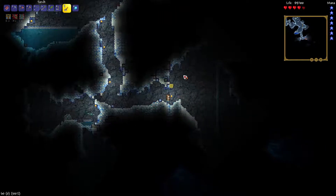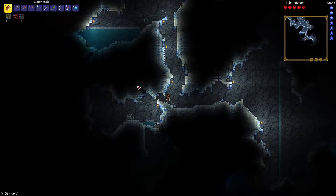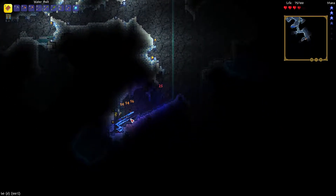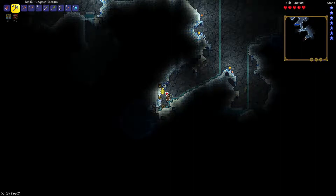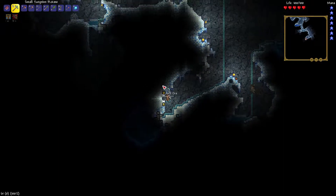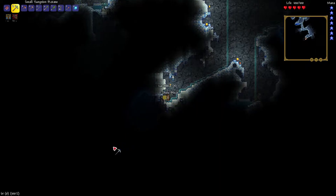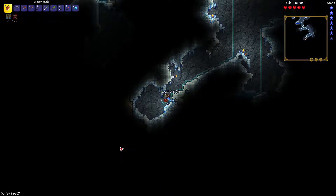I thought I saw a life crystal but I didn't — no idea why I thought I saw one, but you know, wishful thinking. Nothing appears to be in this direction. That was slightly close, but we can heal up all the damage. That's a good thing about having low life — you can heal it up very quickly. Hopefully we'll get more life though, because we haven't found a single heart crystal, which means we can't get the nurse. But the nurse is kind of irrelevant — you just want more life, don't you? More life means more survival.